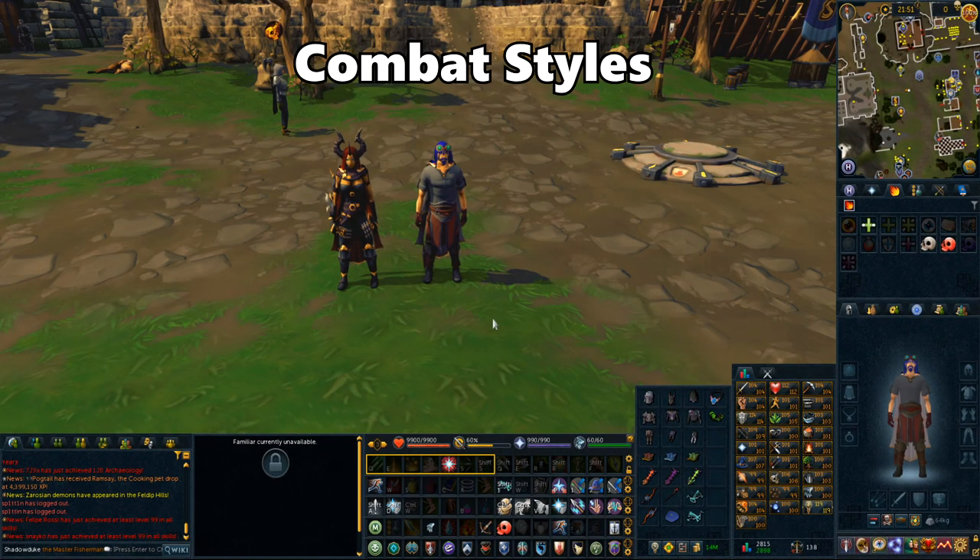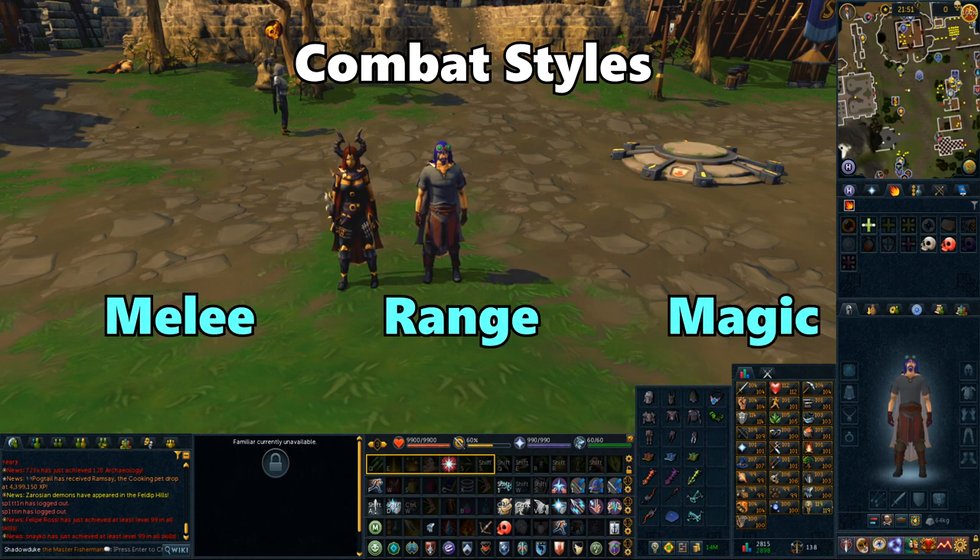Next up let's dive into the PVM category. There are three different combat styles you can use: melee, ranged, and magic. The nice thing about this game unlike most MMOs is that you don't have to stick with one combat style — you can switch based on how you're feeling. Try out all three to see which one you like the most. Most content can be done with any combat style, so you can choose your favorite and stick with it or train all three at the same time. Some monsters and bosses have weaknesses to certain styles, but that's more of a recommendation than a requirement.